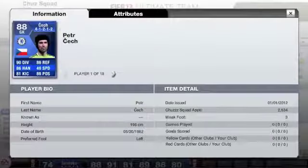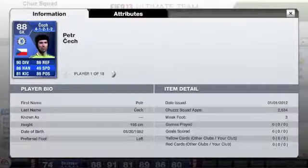Into the squad review now. First in there is Petr Cech from Czech Republic and he plays for Chelsea. Here are a few of his stats — he's had 29 appearances and 11 clean sheets, which I think is a really good ratio for a keeper.